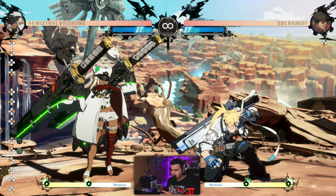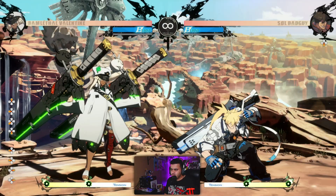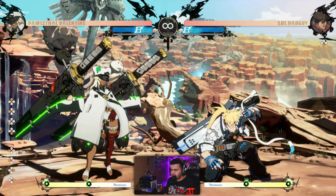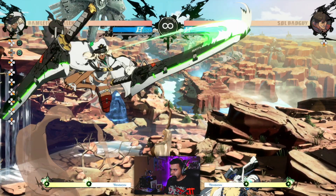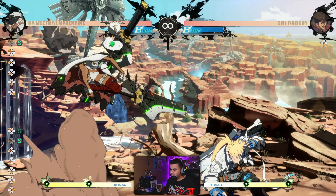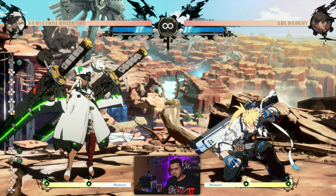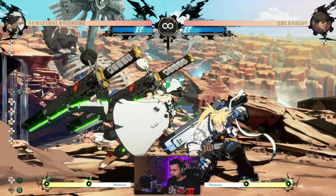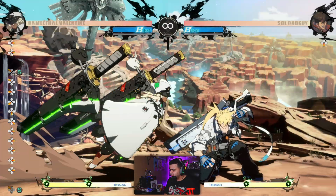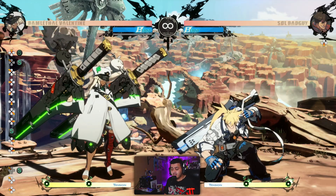I'll slow down the inputs for you — just keep in mind the input history on the left section of the screen. If I jump normally, this is how it looks. If I Tiger Knee, as you can see the trajectory is different. This is good because if you Tiger Knee, it can actually hit a crouching opponent. So even though you jump and cancel it, it can still hit your opponent — this is why this move is really nice.